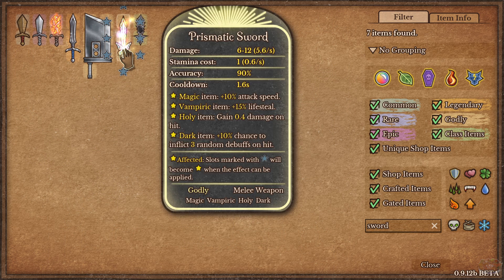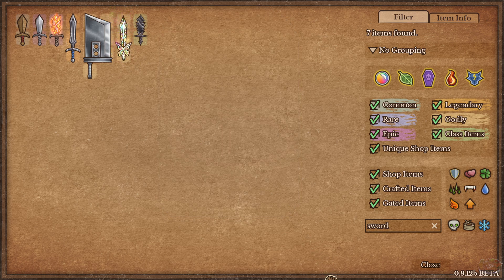There it is right there — prismatic sword. Look at this thing, it is nuts, holy crap. It's a magic item, 10 speed, so if it hits — okay, so you get 10 attack speed. This is kind of like a build-your-own weapon. This is literally a build-your-own weapon.